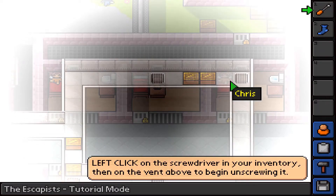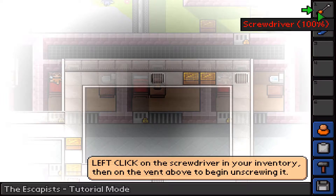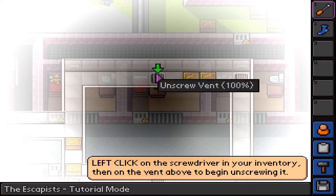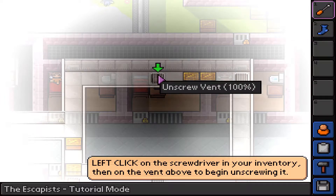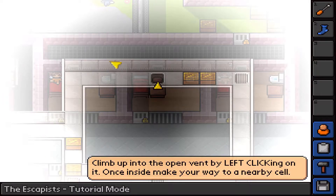This is one way that you can escape the prison - through the vents. Left click on the screwdriver in your inventory, then click on the vent above to begin unscrewing it. It turns purple, which means I'm using it. Then left click on the vent - you can see I'm unscrewing it. Now it doesn't have the bars anymore and we can climb out.